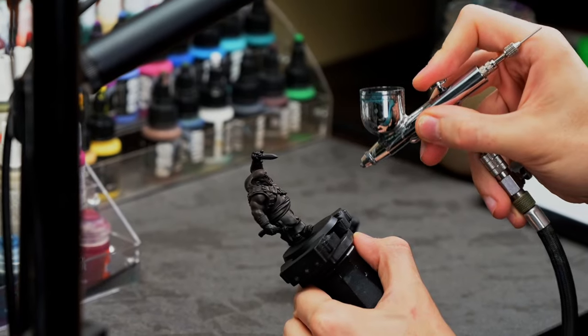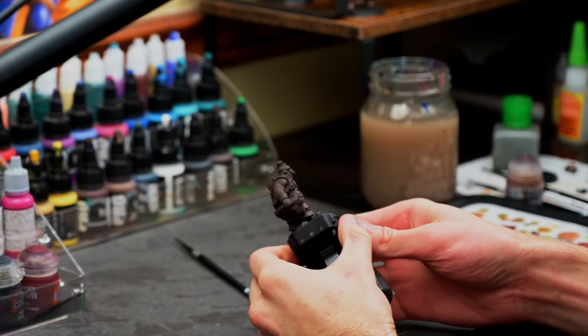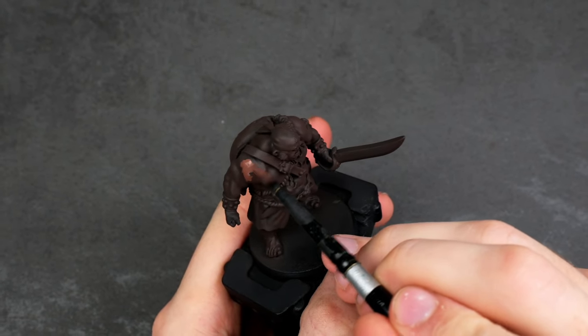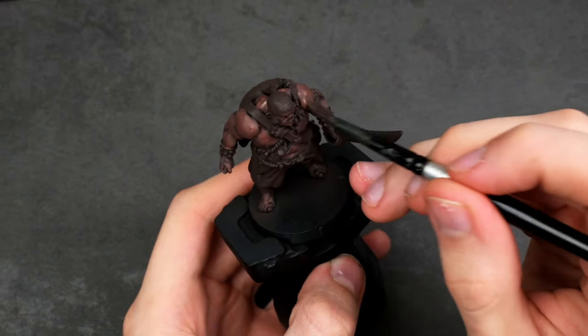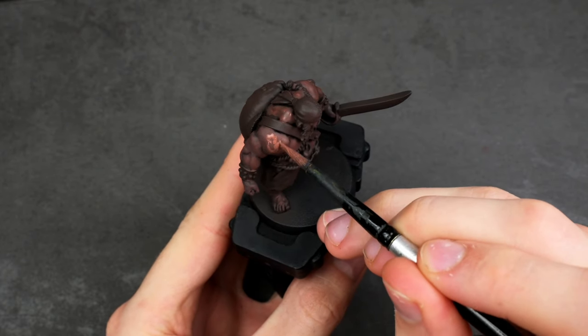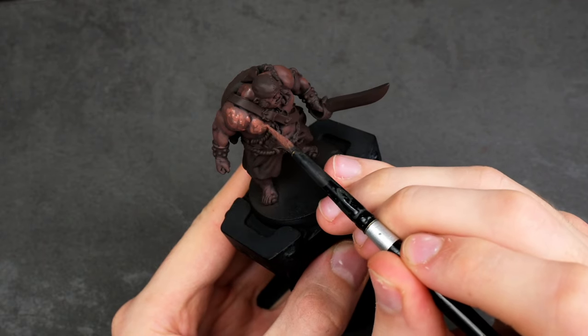I decided to prime them in dark umber, similar to what I did in my previous model. It worked really well, and I think it would work in this project too. For the skin color, I took some Bugman Glow and mixed it up with a dark umber base coat. I work in very thin layers, so the paint always looks extremely saturated and bright when it's wet, but as it starts drying out, it'll slowly even out.